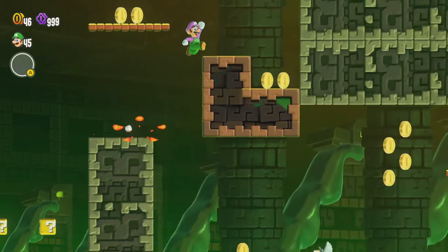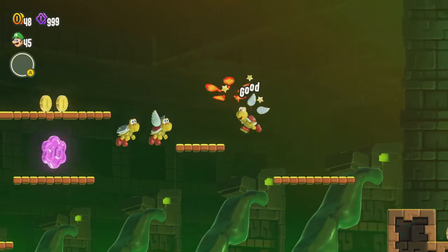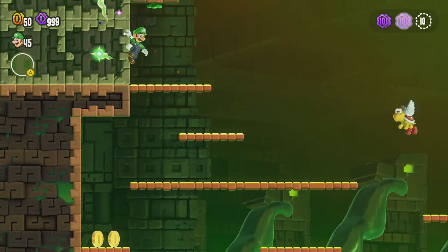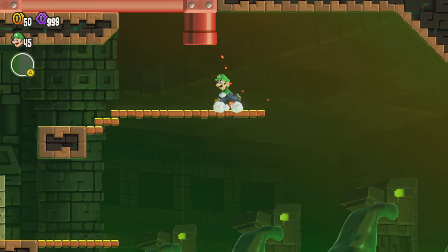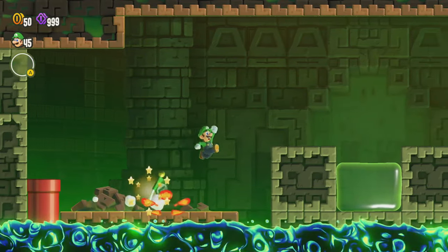We can come up this way — we don't need that shell. We can just continue up this way. I'm hurt but that's all right, let's just run past there. That's a lovely way to do that, and we can activate that. I am using the high jump badge, which I think makes this a little bit easier — that's generally one of the best badges to use if you're struggling. The parachute cap is also nice.